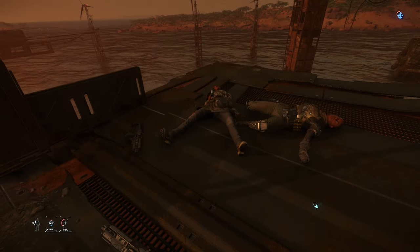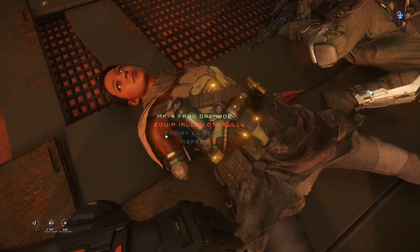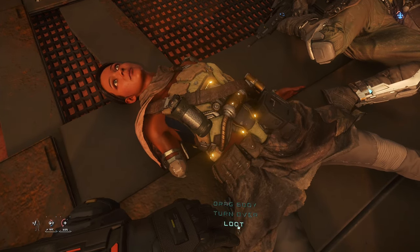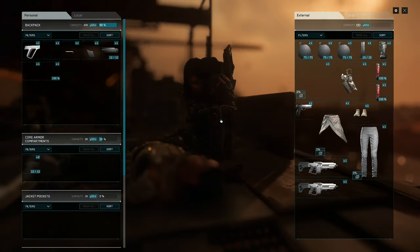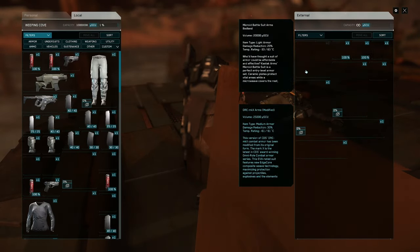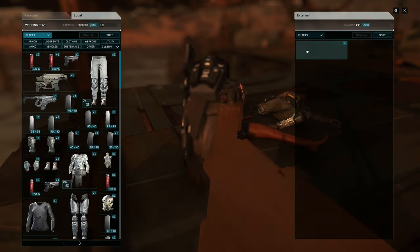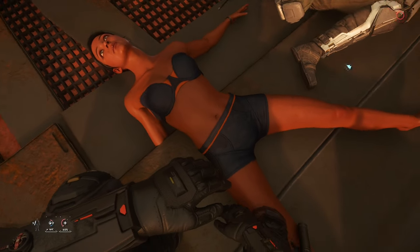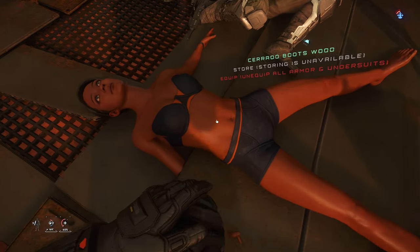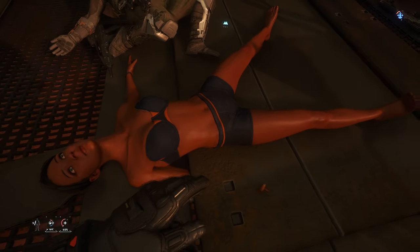Step one: you're going to need an invisible undersuit. You're going to want to go to one of the new outposts added in 3.22 and look for a very specific NPC — one of the combat variants, not the civilians that walk around these new derelict settlements. As you can see, this is the one we want. You can tell because the person is wearing armour but you can also see a little bit of skin under them.